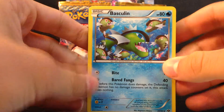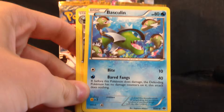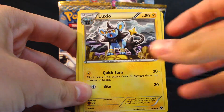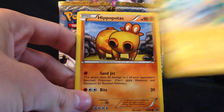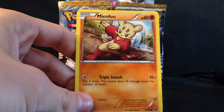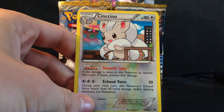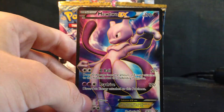Let's get started. This pack starts off with Basculin — I'll try to fix the focus a little bit — Luxio, a special energy, Chinx, Hippopotas, Staryu, Mianfu, Kricketot, and then we have a Cinccino regular... oh. Oh. Oh my god.